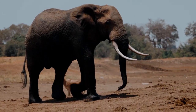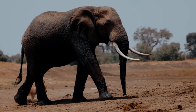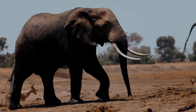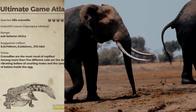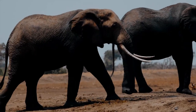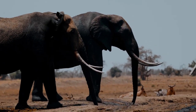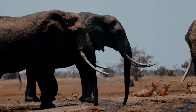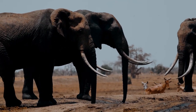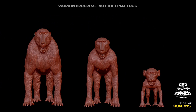I know people will say Call of the Wild has alligators or crocodiles and that's not revolutionary, but Ultimate Hunting announced crocodile, quail, and raccoon long before Mississippi was announced — meaning as far as I'm concerned they've got first claim on these animals, so I regard it as revolutionary.